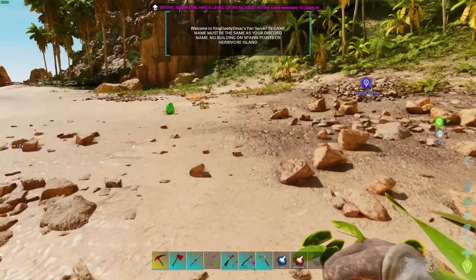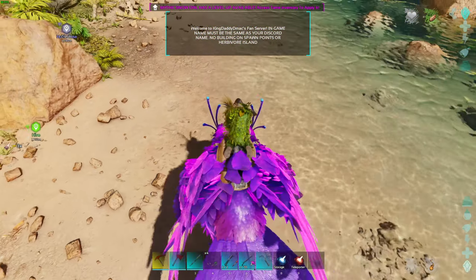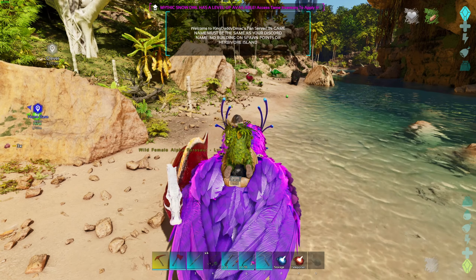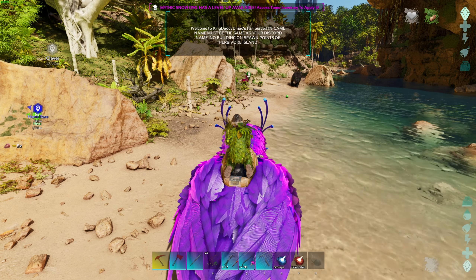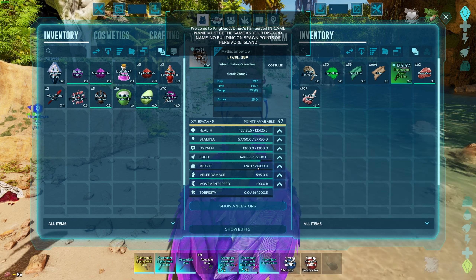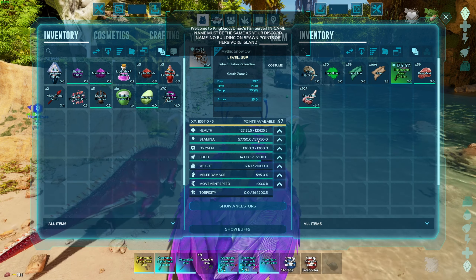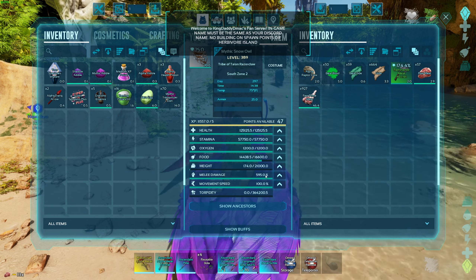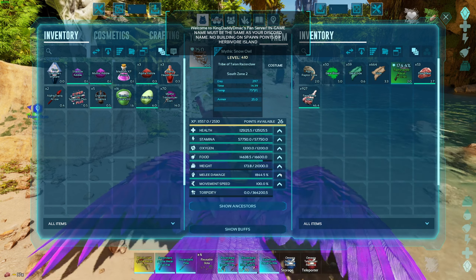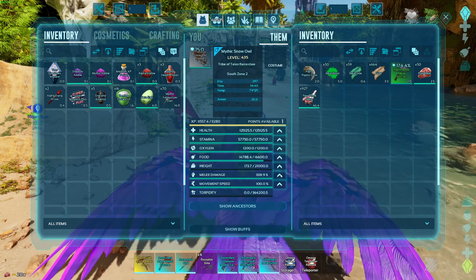Since we're here, we're going to go swipe this egg — because we can. Look, there's another one down there. We've got 21,000 weight, 125,000 health, 57,000 stamina — so we're going to pump it all into melee. Why not? Let's see how well that does us.